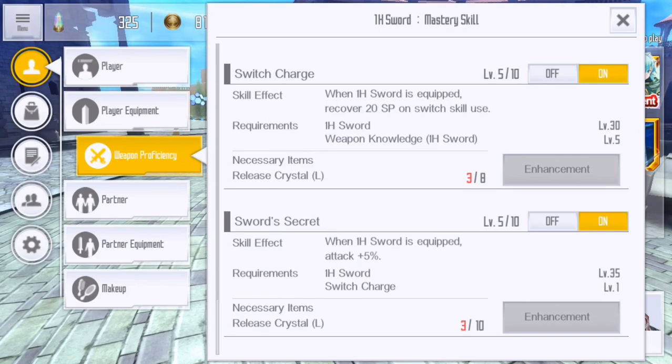Switch Charge: take this to level 5. If you have a lot of expensive skills, take it to 10 before you move on to Sword Secret. If you feel like you've got mostly cheap skills and you're not having any trouble with SP, take this to 5 and move on to Sword Secret, which will eventually give 10% bonus damage exclusively to your sword build — and that's money if this is what you're centering your playstyle around. If you want to be the next Kirito, Sword Secret is where you want to spend your RC.